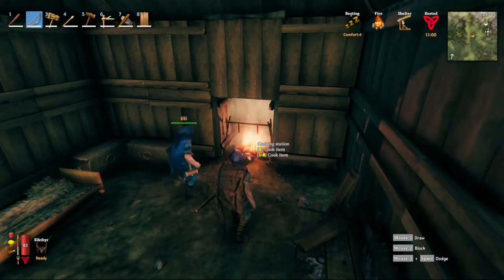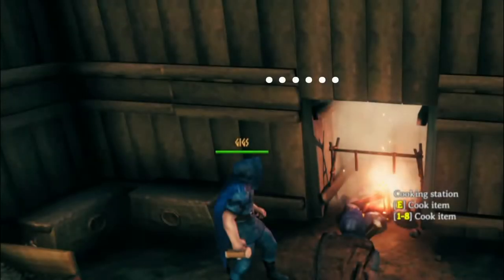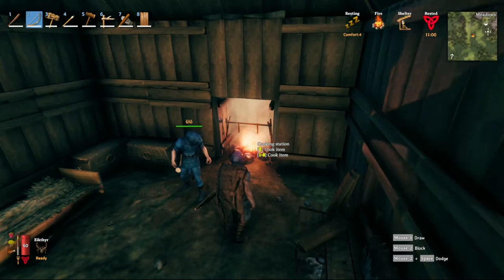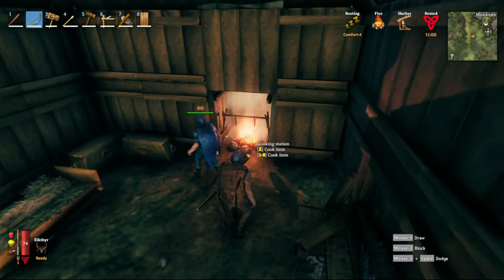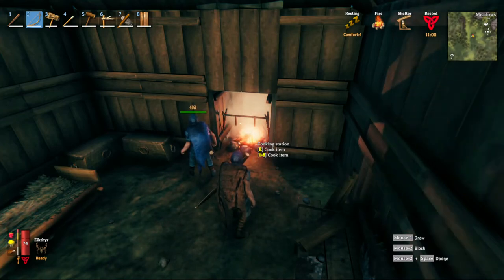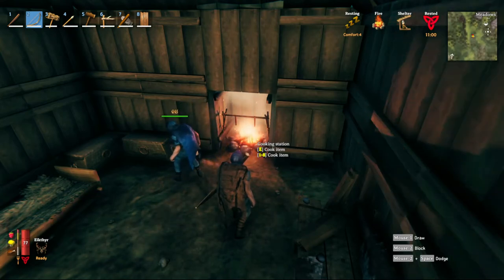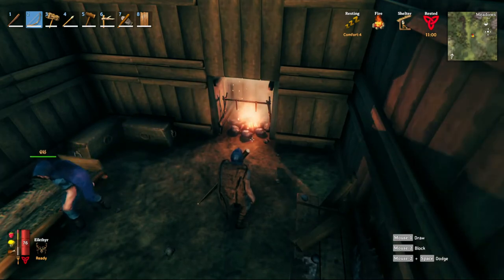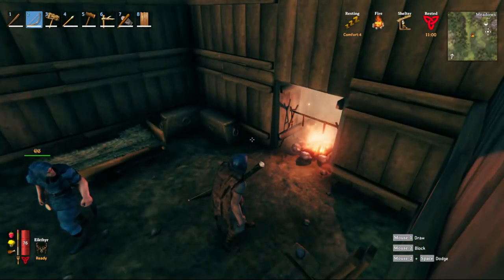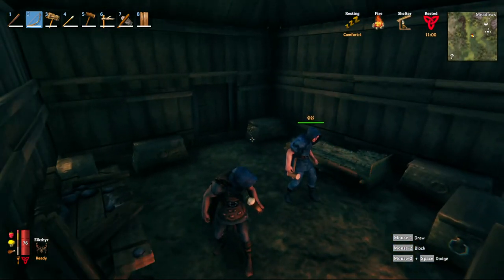If you find that your fire goes out randomly and comes back on, and it's not raining — that means it's smothered. It means your chimney isn't tall enough. Also, if your cooking station is right over the center of the fire, that could be affecting it, so place it a little to the front or back. If your fire is going out and coming back randomly, just make your chimney taller.